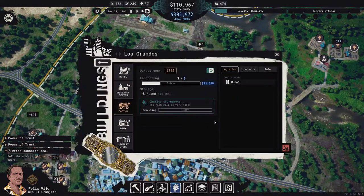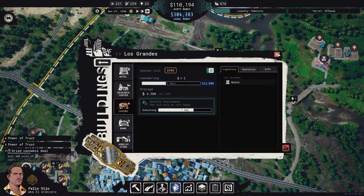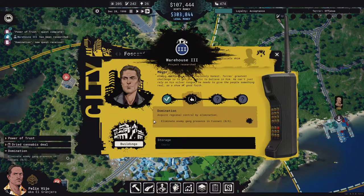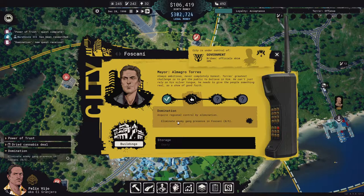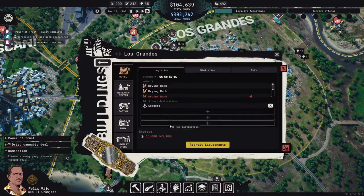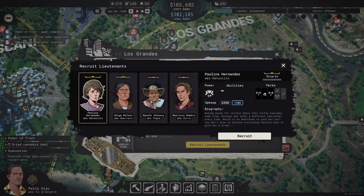We can execute the tournament again — come on loyalty, get up to acceptance! The next objective is to acquire regional control by elimination — eliminate enemy gang presence in Foscani. I think we're going to have to hire one more lieutenant. I like Paulina because she has five-plus power and can burn a building.